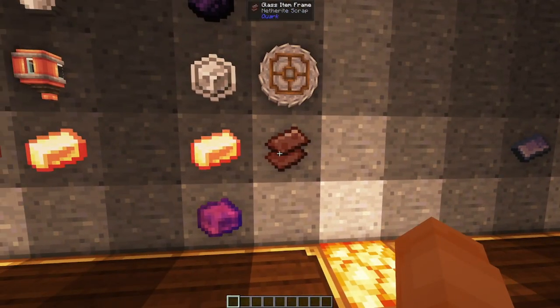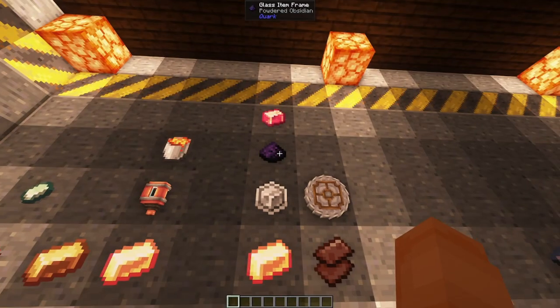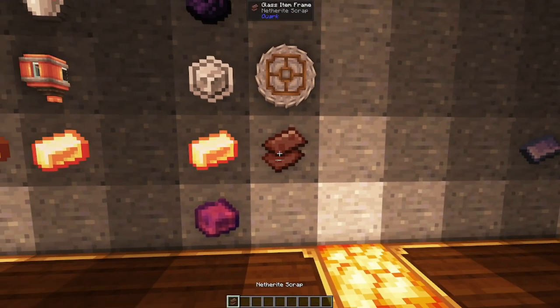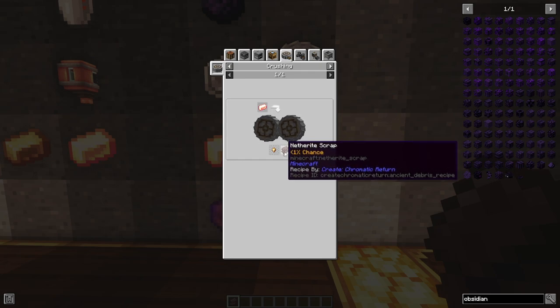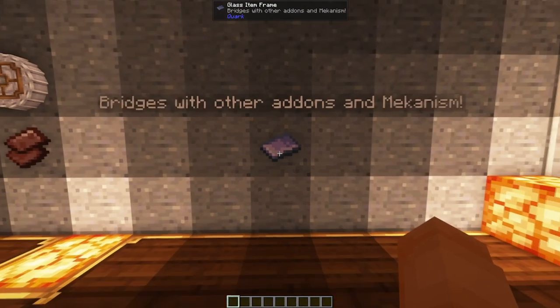You can also use the glowing ingot to automate netherite scrap. The way you make chromatic compound is with polished quartz, powdered obsidian, a raw nugget, and a glowing ingot in a superheated basin and mixer. You can automate netherite using glowing ingots as well — it's only a 1% chance, but if you crush a glowing ingot you have a chance to get yourself a netherite scrap.